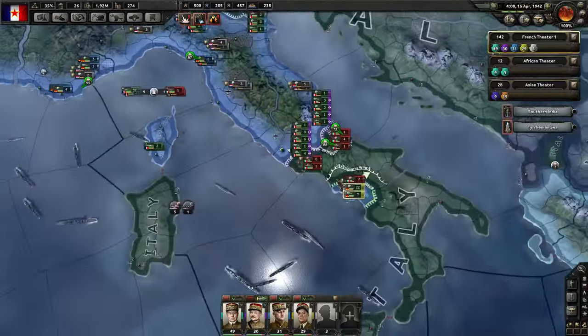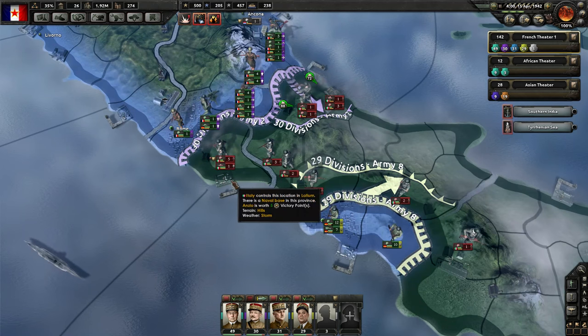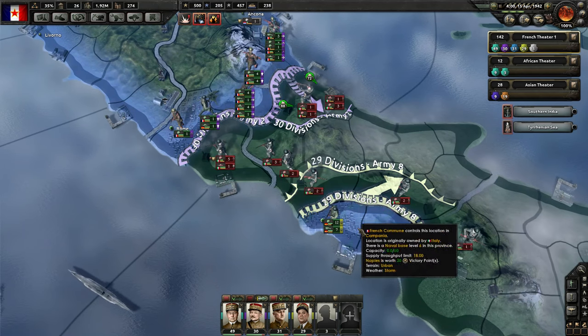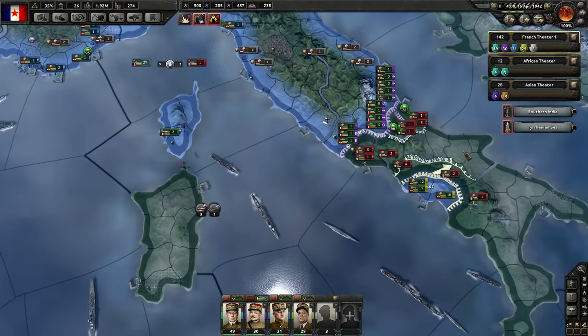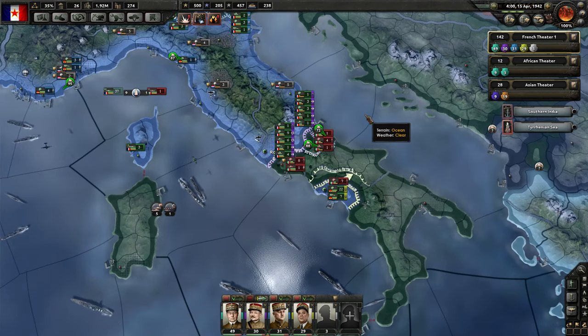So over here we're probably going to continue advancing southwards. What we might actually be able to do is, if we take these two ports — we're about to take this one — then we can use this army to maybe advance to the coastline up here and maybe cut off some divisions from supply in the middle there, which should be good for us.